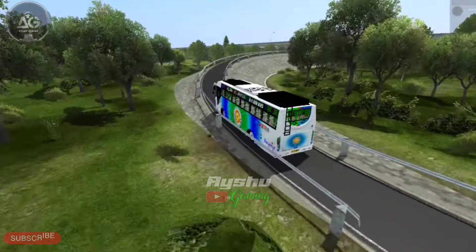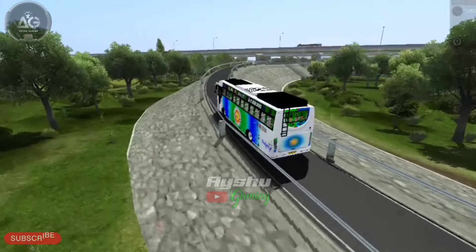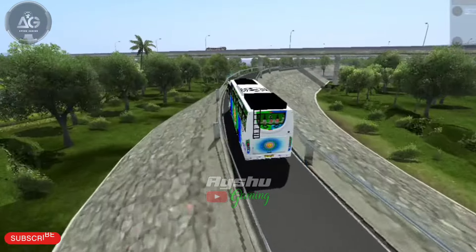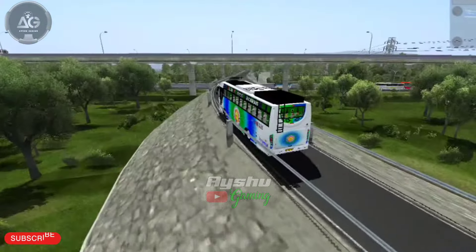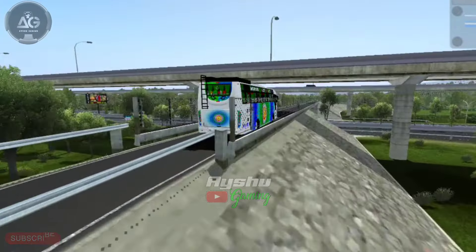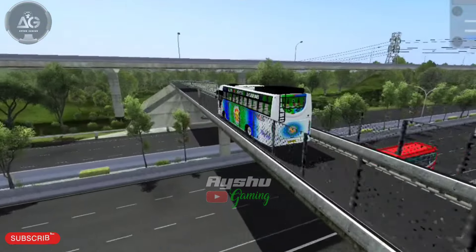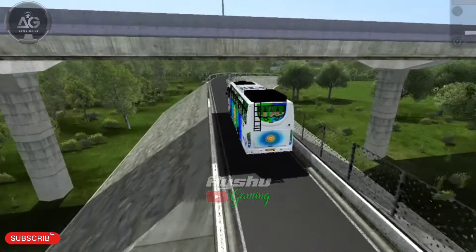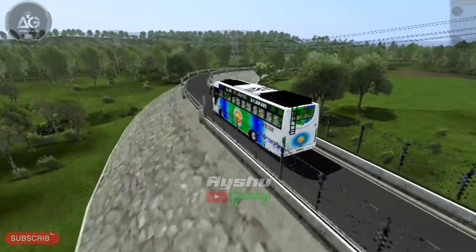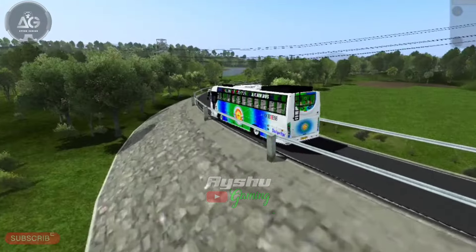Now let's go to this bridge. We have a main road. We have a main road over bridge. We have a secret place here. Now let's go to this bridge. We have a natural way.